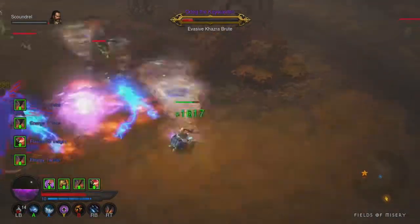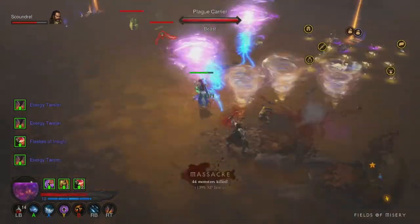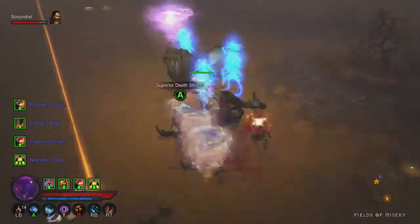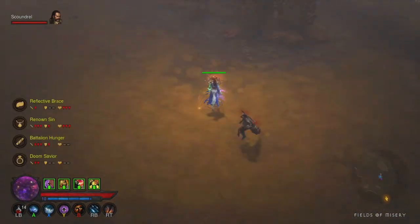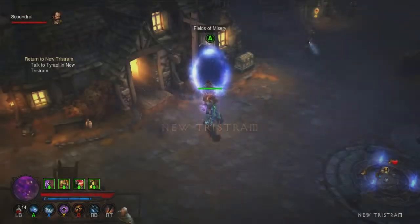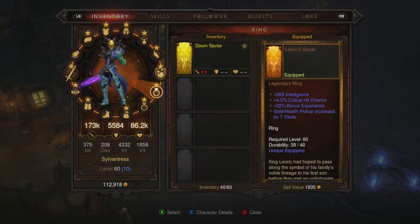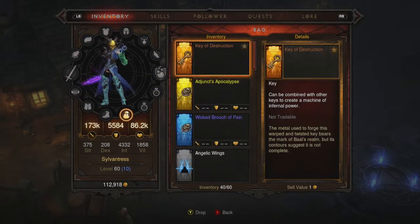There you have it — farming the Key of Destruction, key number one out of three keys for the Infernal Device. This is JDogging with the Diablo 3 strat check for the Key of Destruction. If you need help getting the other keys or the Infernal Device plans, just watch my other videos, and happy gaming!